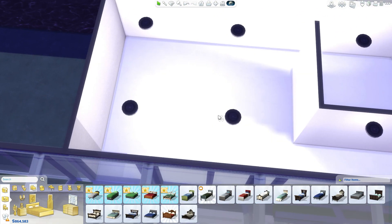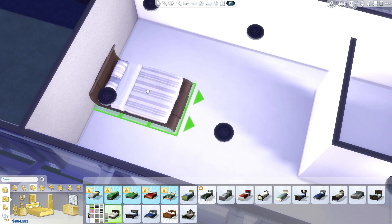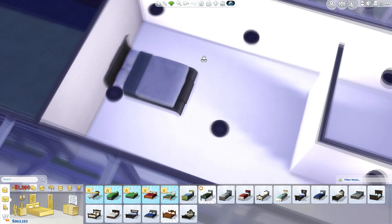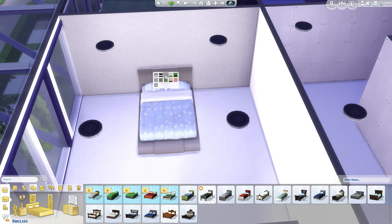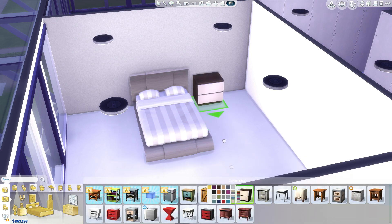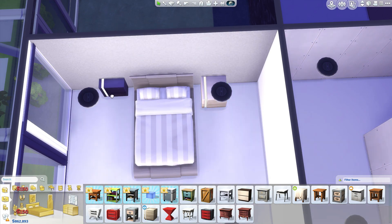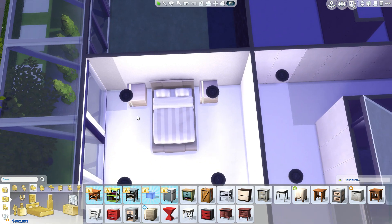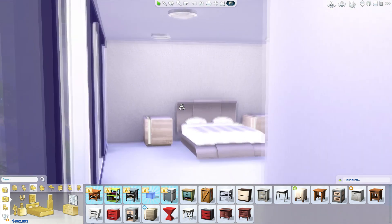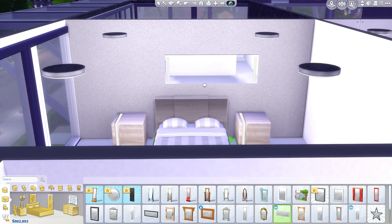We've got this bedroom over here and I'm going to add a bed — that's in the end what you need in a bedroom. I'm not sure which one to add. Like I said in previous episodes, in my opinion there are not enough good looking beds in the Sims 4, and I really hope that's something that's going to be fixed. All those beds just look terrible in my opinion. Some people might really like them, but they're not — yeah, they're not that beautiful. Also in real life beds are not always that beautiful, but these are like terrible if you ask me.